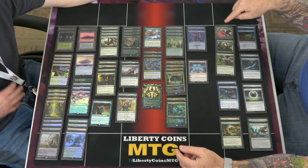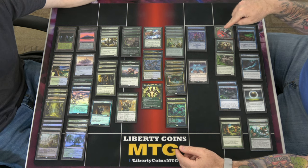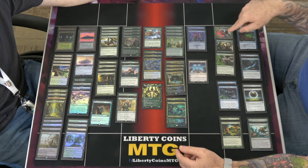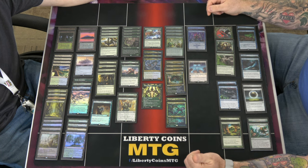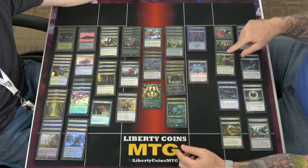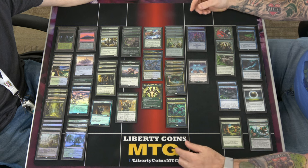Vorinclex — we had a bunch of Counters Matters decks, so that's the way to deal with that. And if we had any sort of Planeswalker-heavy deck. Scavenging Ooze is just for your graveyard — I don't do anything with the graveyard. Not yet.